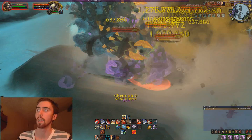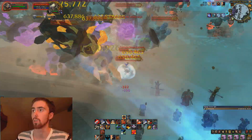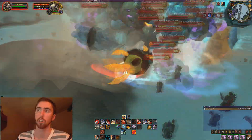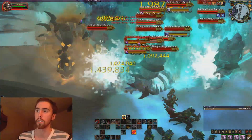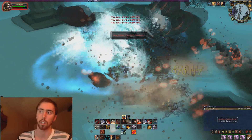I aggro everything and pull it down, put down a Ravager — because Ravager is amazing — and it's pretty much doing all the work for me. I'm just running around in circles; Ravager is killing everything, clearing Dragon Soul while I'm barely doing anything. Then whenever Ravager is done, I Bladestorm. Look how much damage I'm doing — it's awesome.